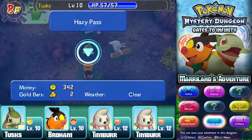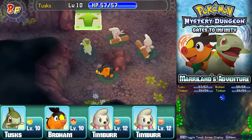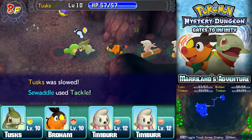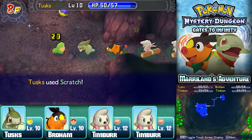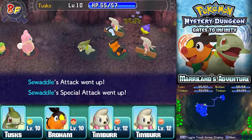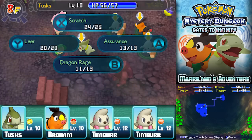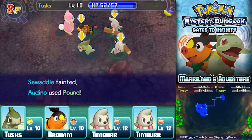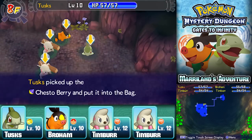Moving forward on the same floors with the same Pokémon — nothing too exciting. There are some shiny items I want to grab. Broham takes a hit — poor Broham — but I get another gold bar. The Audino keeps growling, which is so annoying. I leave that Audino for the Timbers to handle, though Broham just has to be the hero. Oh well — it worked out!